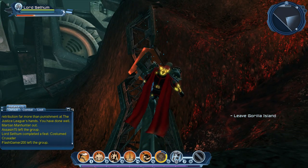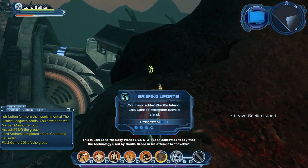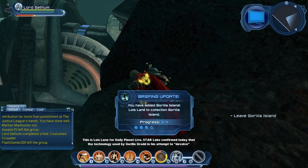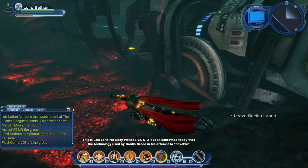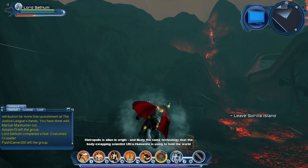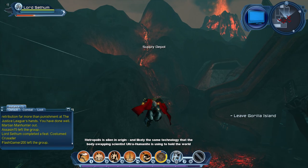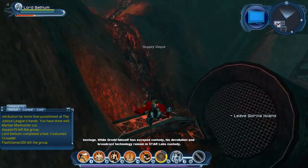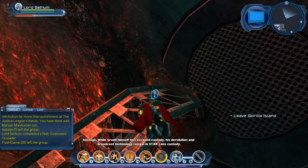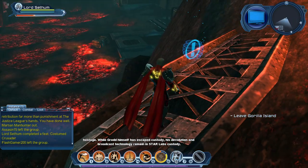This is the third briefing. This is Lois Lane for Daily Planet Live. Star Labs confirmed today that the technology used by Gorilla Grodd in his attempt to devolve Metropolis is alien in origin, and likely the same technology that the body-swapping scientist Ultra Humanite is using to hold the world hostage. While Grodd himself has escaped custody, his devolution and broadcast technology remain in Star Labs custody.